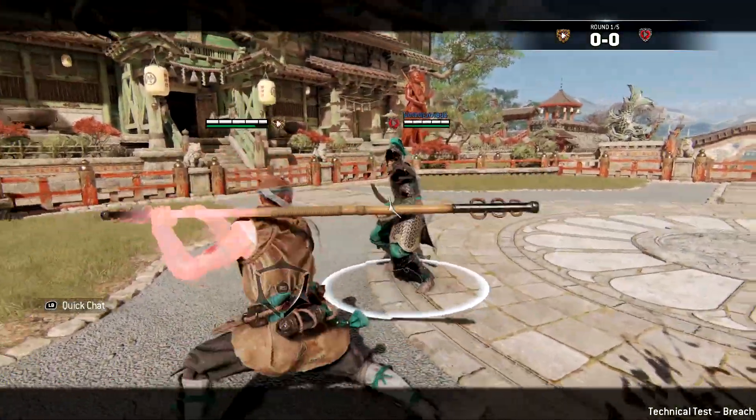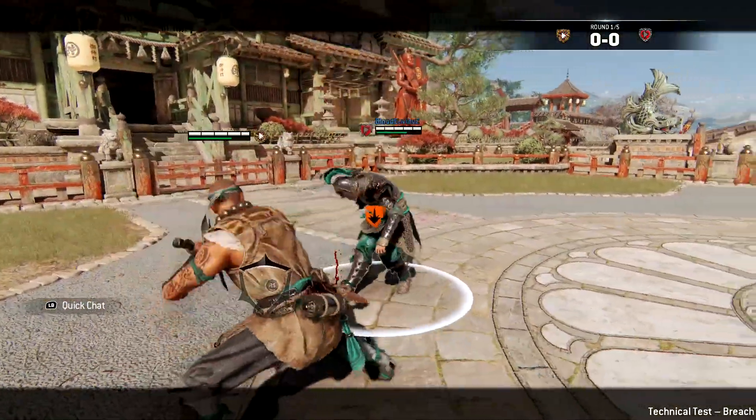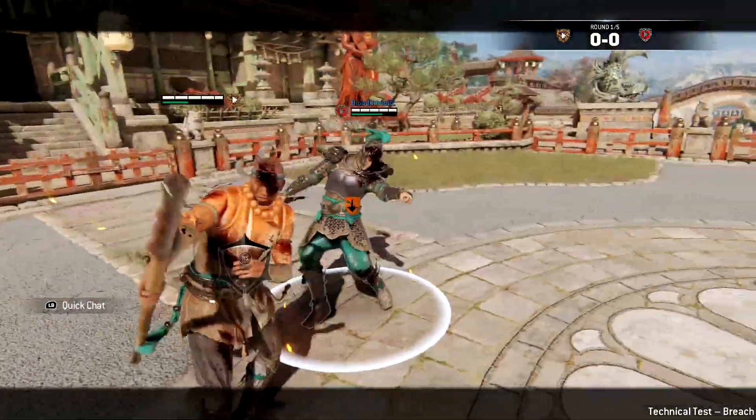The next combo we're going to be looking at is a key stance kick into top unblockable. This is a really fast unblockable that can really mess with your opponents.